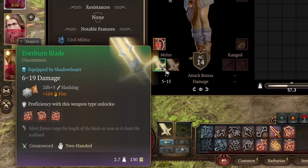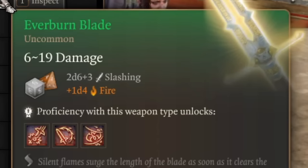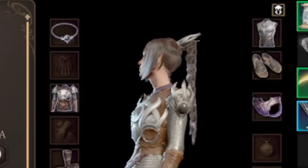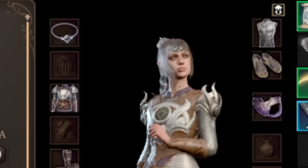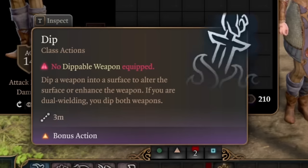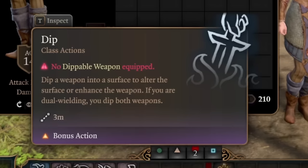The only problem the Everburn Blade has is that there is no enchantment — no plus one, plus two, or plus three bonus to attack damage and attack rolls. So in late game it will be harder to hit with this blade than with other good weapons. Another problem: it's not dippable, so you can't use elixirs or potions on it to add poison or other characteristics.